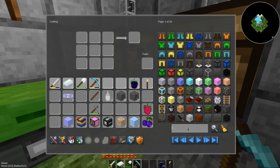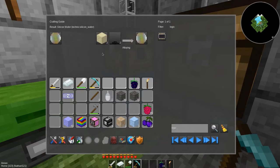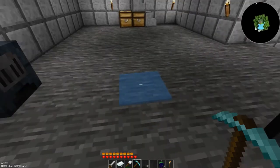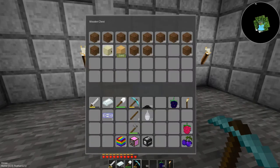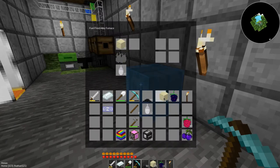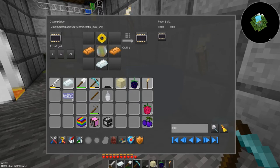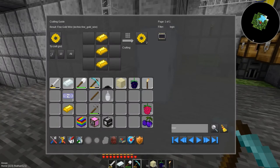Let's see what these logic units need. I need chromium ingots, which I have a bunch of now. Silicone wafers — made from sand and coal dust. Do I have coal dust? Yes, I do, quite a bit. Do I have sand? I'm going to throw the cobble in there and those in there as well — 43 sand, beautiful. So let's do 20 sand and 20 coal dust, which will give me 10 silicone wafers. I'll need copper ingots and fine gold wire — it said 2 for 3 of them, and you only need 1 per logic control unit, so that'll work.